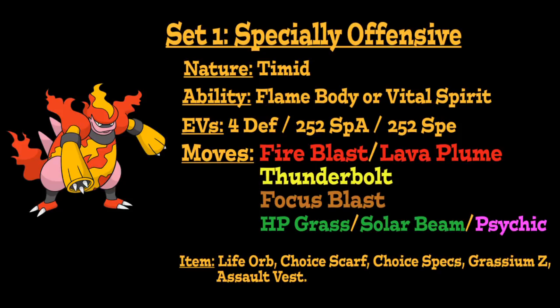For the item on this set, there are quite a few options. The first is a Life Orb to boost the power of all of our attacks at the cost of losing 10% of our health every time we damage an opponent, a Choice Scarf to increase our Speed while locking us into a move, or Choice Specs to increase our Special Attack while locking us into a move.